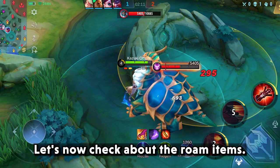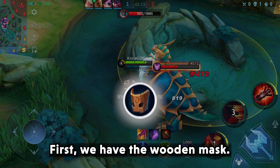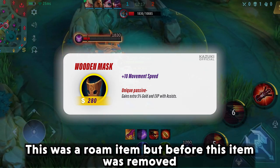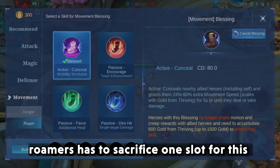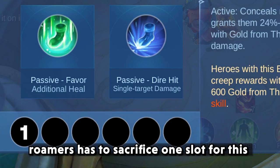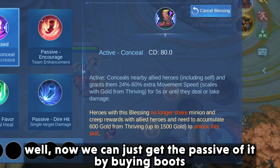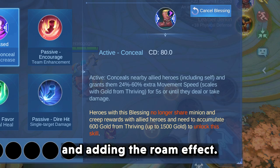Let's now check about the Roam items. First we have the Woodham Mask. This was a Roam item, but before it was removed, Roamers had to sacrifice one slot for this. Now we can just get the passive by buying boots and adding the Roam effect.